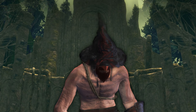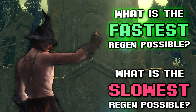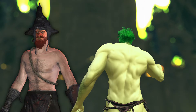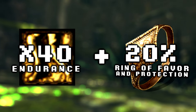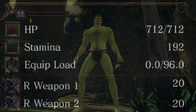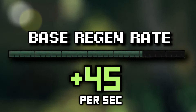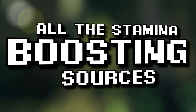Let's start with the simpler one: the fastest regen possible. Allow me to introduce my special guest — he has the maximum stamina pool of 192. For context, the base regeneration is 45 per second. Let's check out all the stamina-boosting sources before we combine them all together.